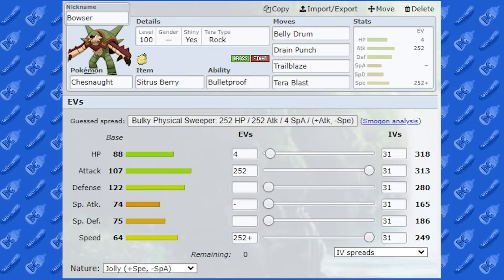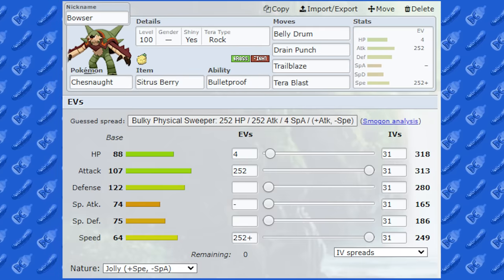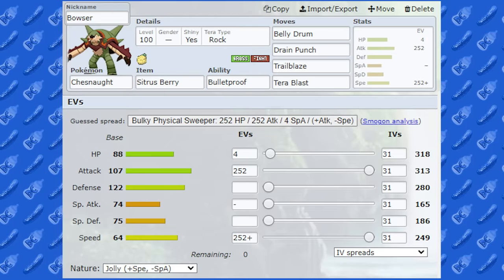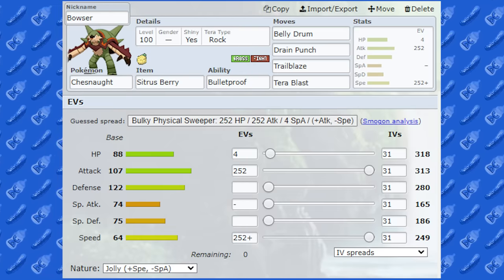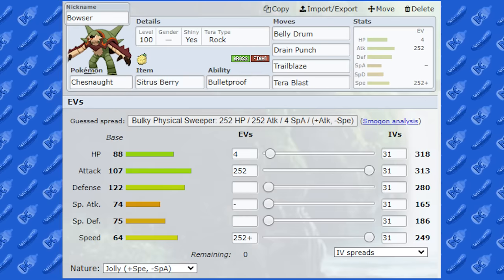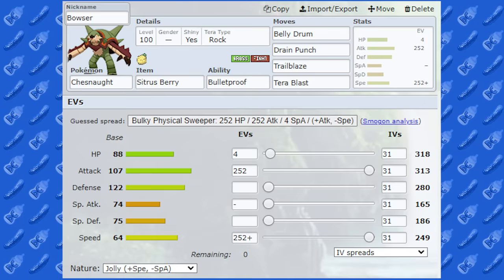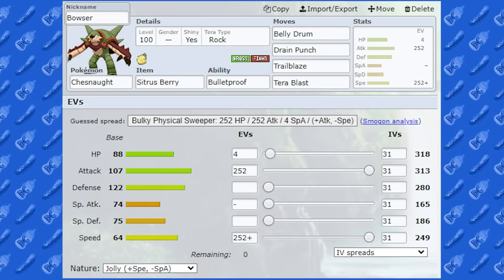Another set you could probably try is a bulky Curse set with max health and max special defense — that's another option — but I really wanted to try a speedy set because Belly Drum might work quite nicely. Definitely some Sticky Web support would have been good here. I did try it at the start without it and almost got it a couple of times, and funny enough, the last battle I actually managed to get it without Sticky Web.